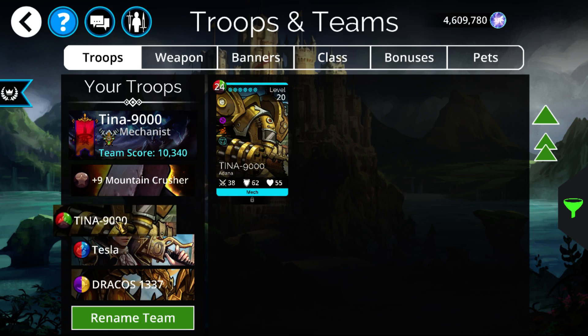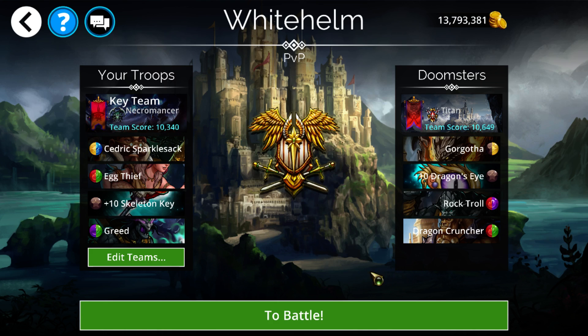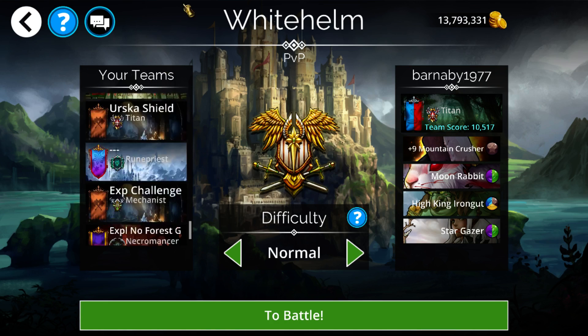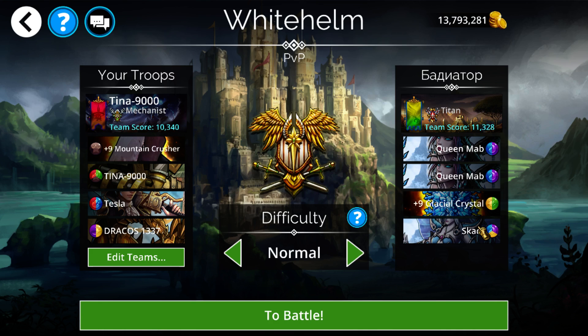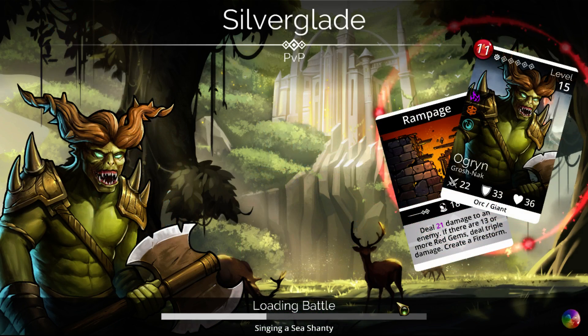Now let's go mess with this thing — put it into a team real quick. We'll be experimenting around with it on streams over the weekend. We're running with Mechanus Hero Class, using Mountain Crusher, Tina, Tesla, and Dracos1337. Unfortunately this team isn't pure mech — Tesla is not actually a mech, even though I really wish she was. But everything starts with half mana on this team except for her. We'll always be able to get it just by casting Mountain Crusher, so right off the bat we're just going to want to take pretty much every brown on the board, get that up, throw down Mountain Crusher, and go from there.